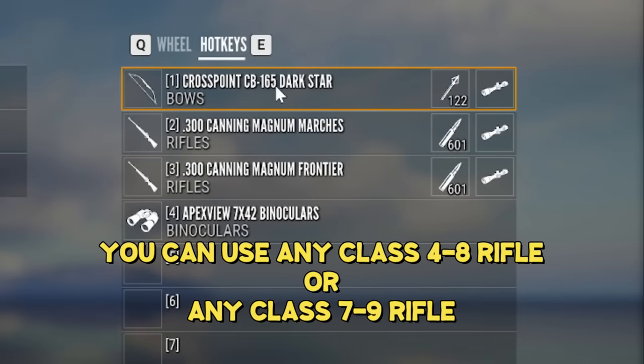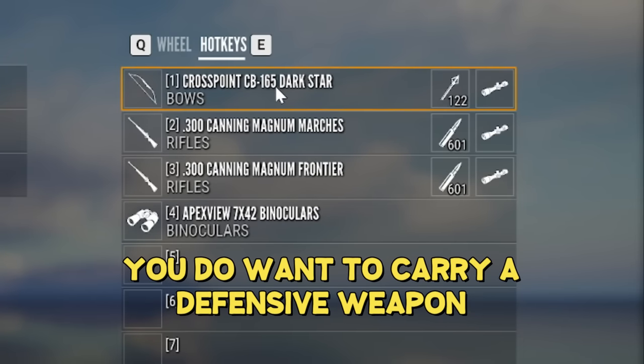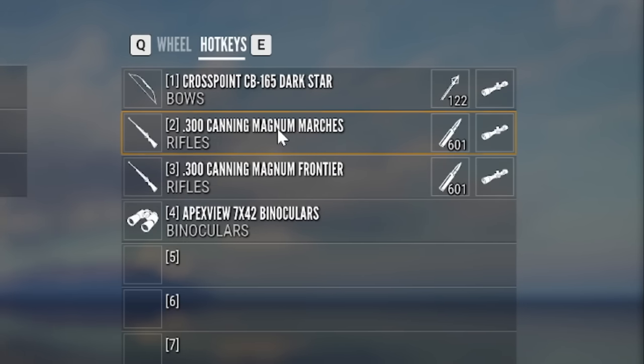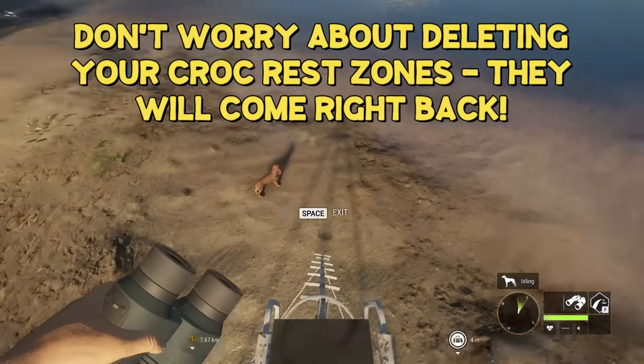I also have the CrossPoint CB 165 crossbow, which is a defensive weapon for when I am getting attacked by crocs. I have the 600 grain broadhead tracer bolts loaded in it. For the 300 I am using the polymers. There are no collars for crocs and you don't actually have to use a tripod.